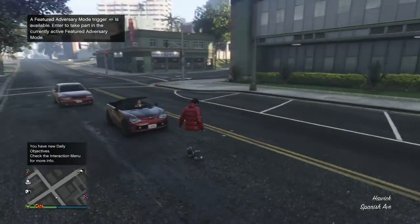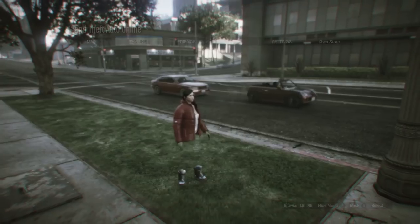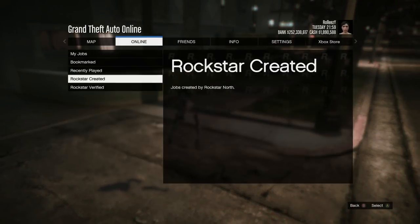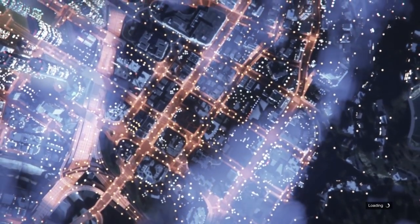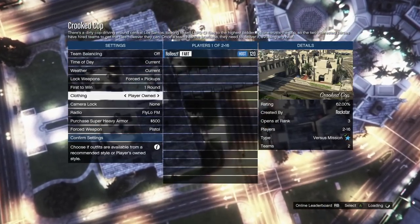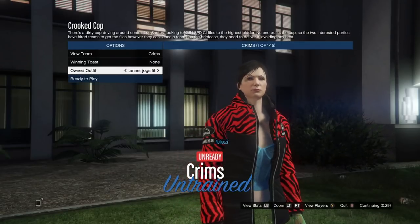Once you've done all that, swap character, get to your girl character — your second one. Leave GTA Online, go to story mode, and do the glitch. Link in the description on how to do the SP to MP glitch. Once you're back, you've done the SP to MP glitch, you are your female character. Go ahead and start up Crooked Cop, set it to player owned outfits.